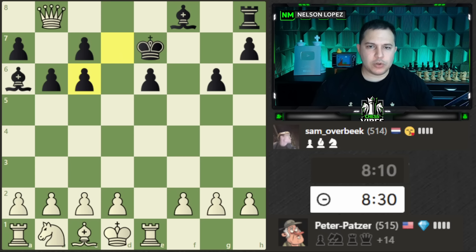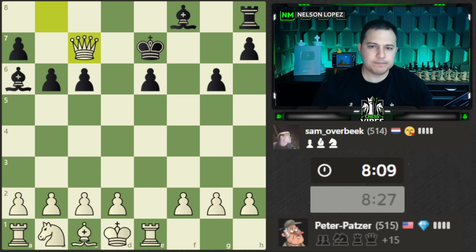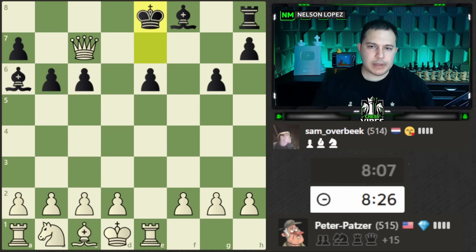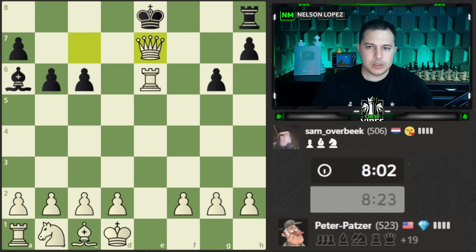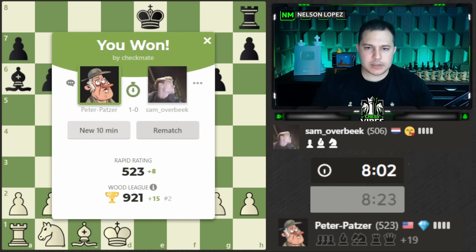Looking for undefended pieces — I notice this one, so we'll take that with check. We'll take this with check, and that looks like checkmate next move. Opponent had some nice threats there — I missed that queen e4 move. But there you go — let's go ahead and play a new game.